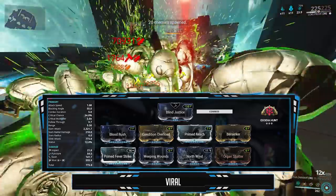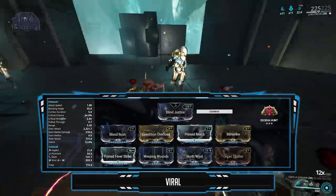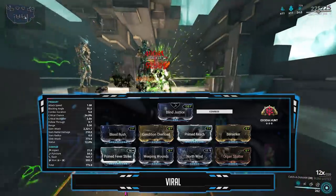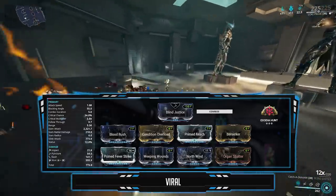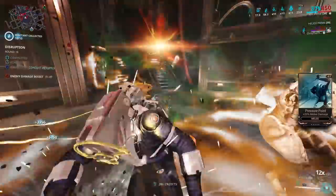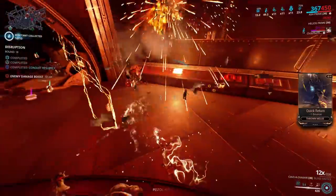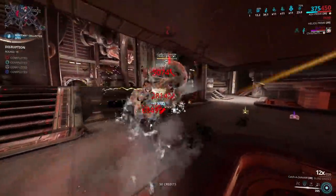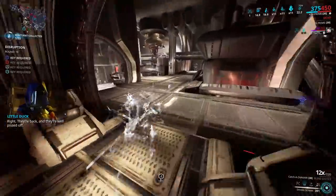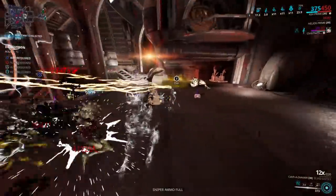Organ Shatter for the critical multiplier, and the two raw elements to form Viral, Corrosive, or whatever you want. Viral will deal multiplied health damage the more stacks you build up, capping at 325% health damage at 10 stacks. I'll also use the Exodia Hunt Arcane in this build — slam attacks will pull in enemies and have you deal stealth multiplier damage, scaling your damage even more. I'll utilize the forward and block combo from the Blind Justice stance; it's just perfect for this arcane.